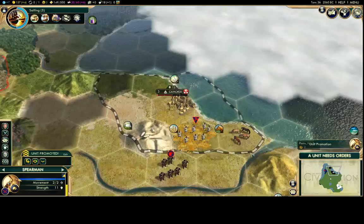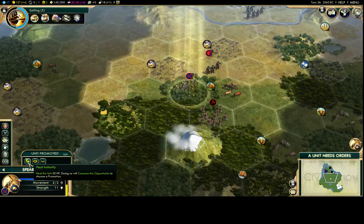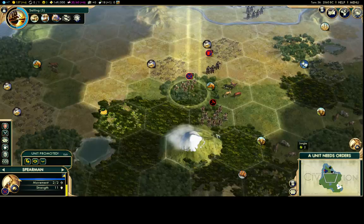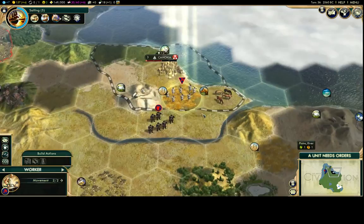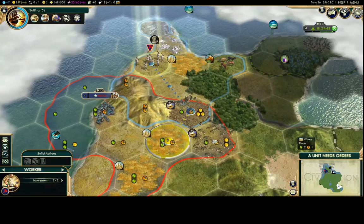My unit leveled up. For promotion choices: you can heal, or pick rough terrain versus open terrain bonuses. Rough terrain covers hills, forests, and jungle. Since there's a lot of jungle and forest in this area, I'll go with the Rough Terrain promotion. I'll sit in the forest for the defensive bonus and heal up, since the barbarian would take more damage attacking me there. My warrior is running back to the city to heal up as well.